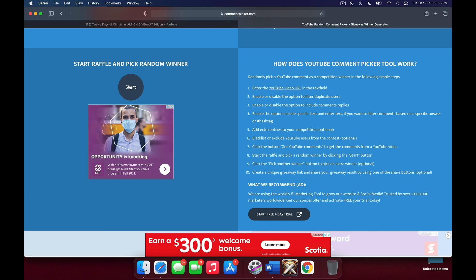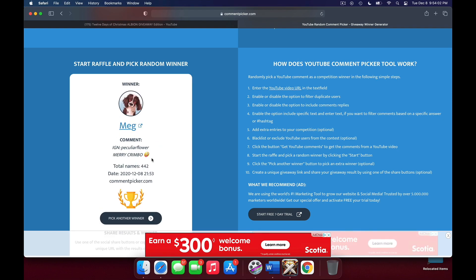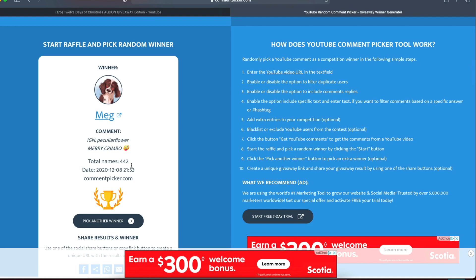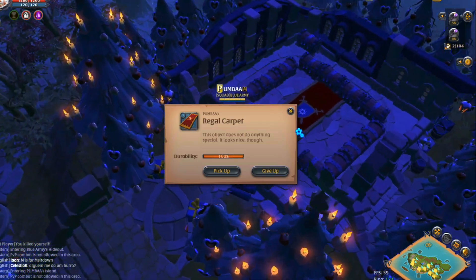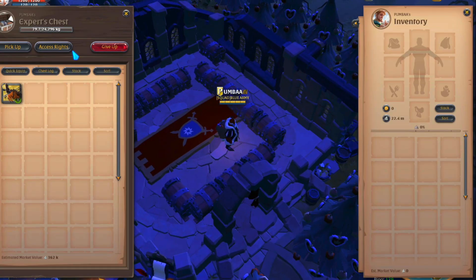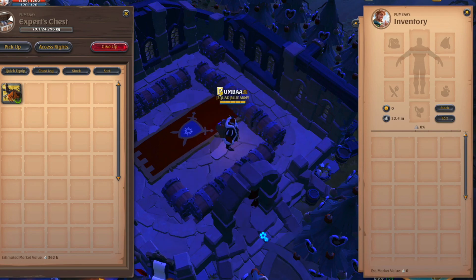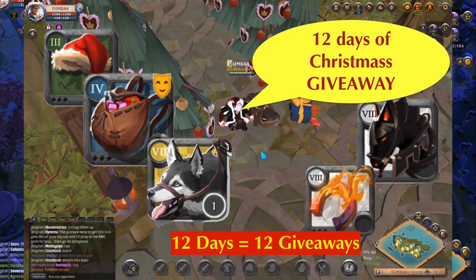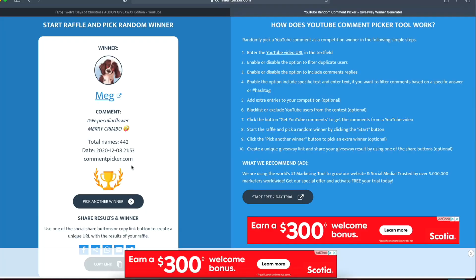Now let's go ahead and let the comment picker do its thing. Alright, Meg, you have won again — this is your second time. You have some crazy luck. Peculiar Flower, you are the winner for today's giveaway. Guys, another giveaway today, tomorrow, the next day — we're gonna do a full 12 days of giveaway. If you wanna join these giveaways, make sure you visit the link in the description below, or you can visit my channel and find the thumbnail that looks like this. What you gotta do is subscribe, like that video, and comment your in-game name so I can go ahead and pick you in these comment pickers.